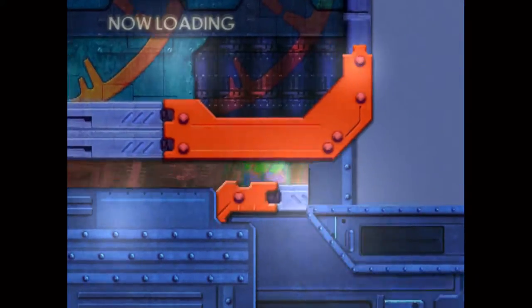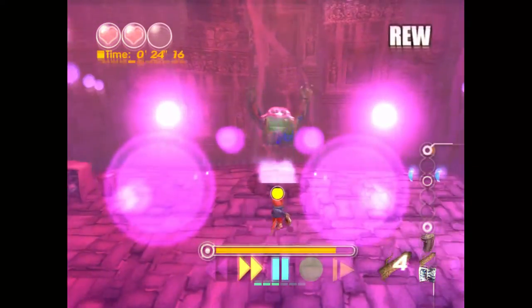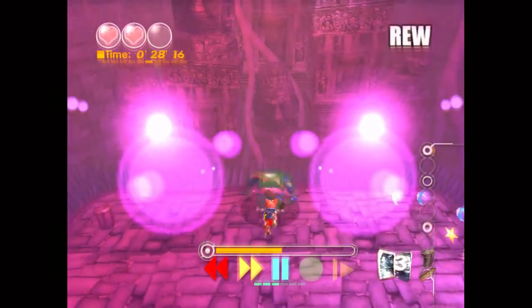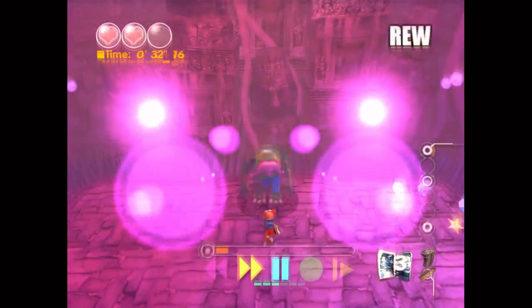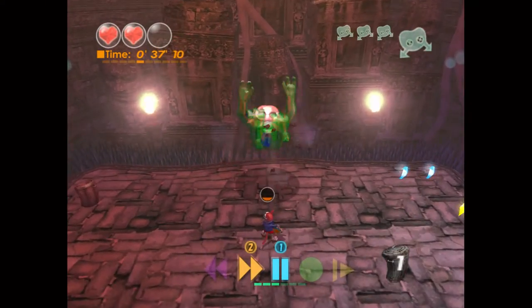Have a rewind ready for this stage. When the boss drops on the ground, wait a full second before pressing rewind — this will give you three easy hits. Then on the fourth hit, his little minions will come out, but it's very easy to dodge.